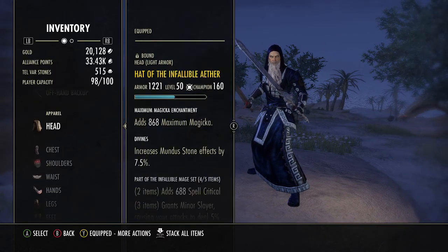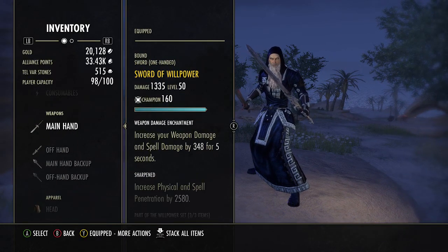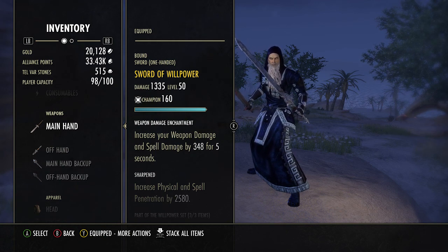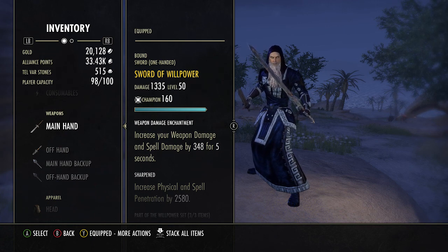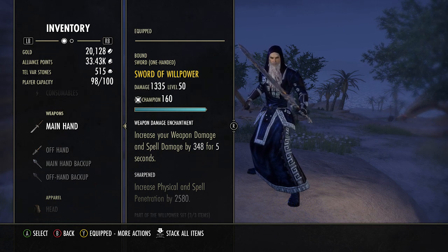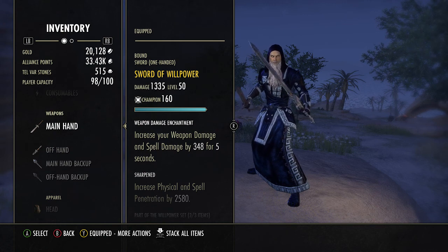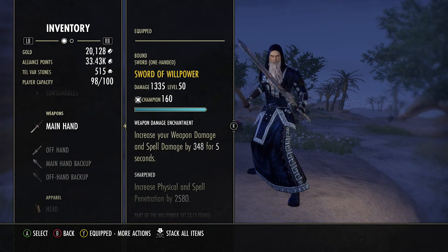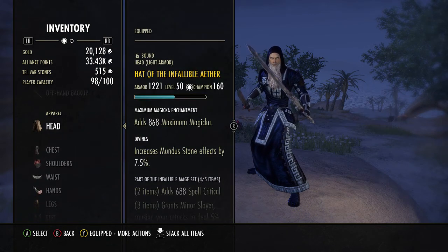What gear am I using? In my opinion, 5-piece Twiceborn or 5-piece Julianos, depending on what you're doing. If you're in a Pledge, probably Julianos. If you're in a Trial with a lot of debuffs and Warhorns, Twiceborn is probably better. I'm completely lazy and I don't like farming Julianos all the time, so I rock Twiceborn all the time.